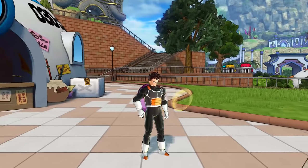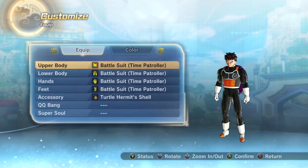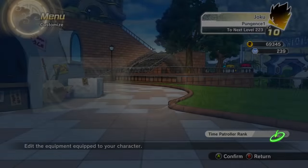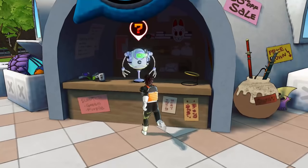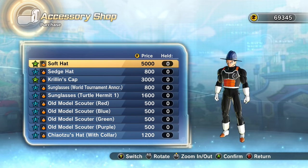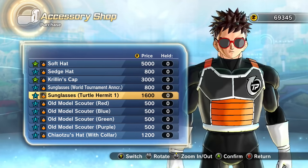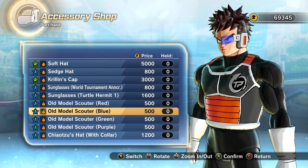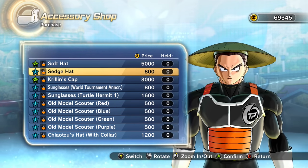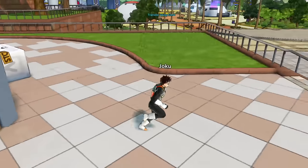Let's take off this turtle armor shell thing and change equipment. Let's just take off the accessories for now. Can we buy any new accessories? Accessories galore — so let's see what's new. These are all from Xenoverse 1, that's cool. We're gonna have to unlock stuff as we go — nothing too good yet.